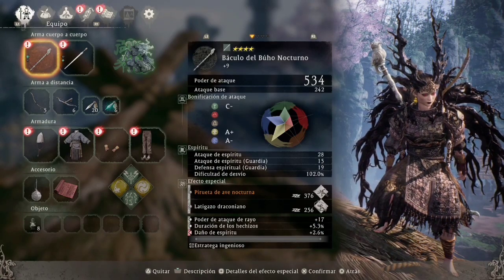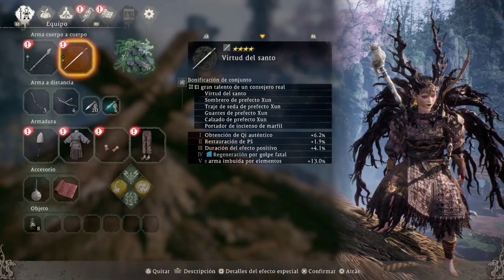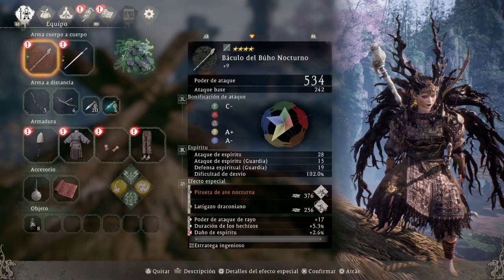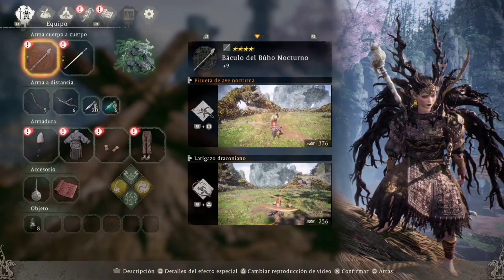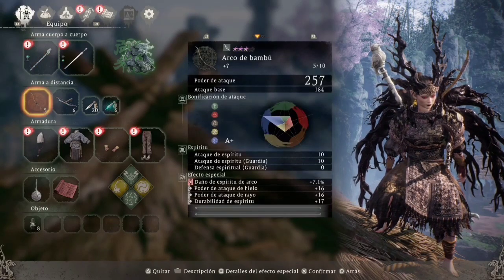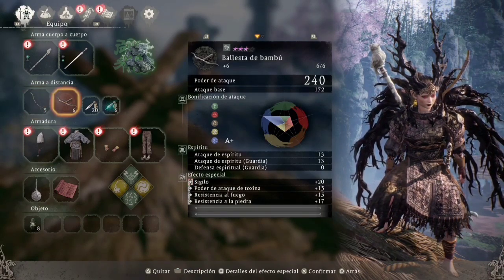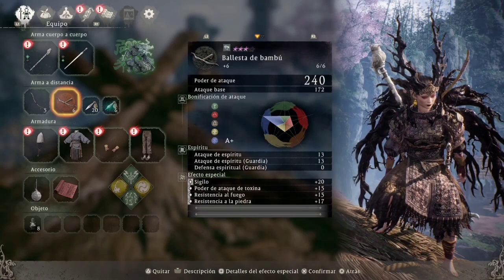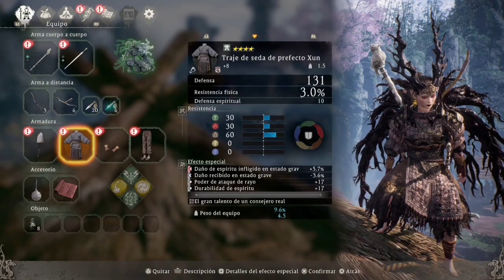He derrotado a los jefes en uno o dos minutos con esta build. El báculo de búho nocturno escala en metal y en agua. Tenemos virtud del santo para completar el set de 6 piezas. Este báculo tiene dos artes marciales: pirueta de ave nocturna y latigazo draconiano. Llevo arco de bambú buscando poder de ataque de rayo, ya que vamos a embuir el arma en rayo.